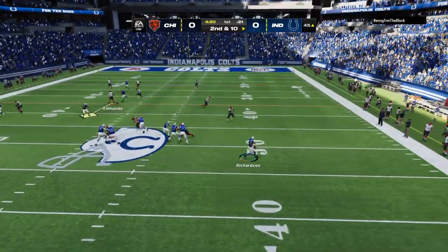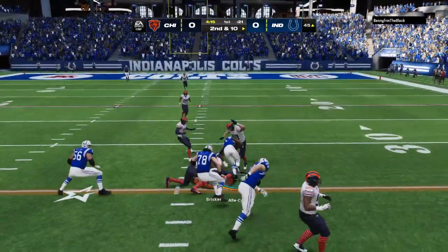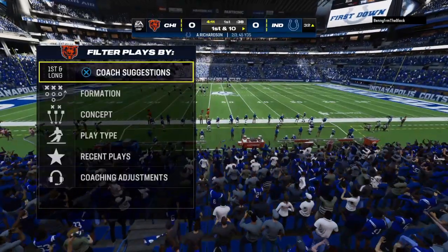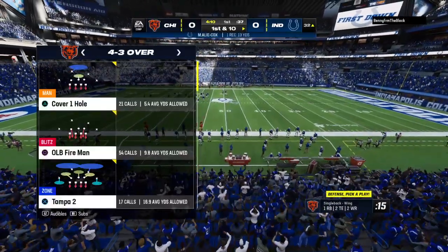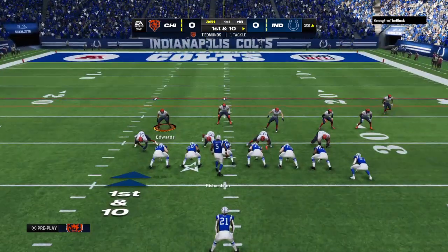Second and 10, back to the air with Richardson, flush to his right. A short throw, this is caught by Cox, and past the 35. He dropped a yard or two shy of the 30. Another good reception there. The Colts on the march from the 32 now. Here's first and 10.